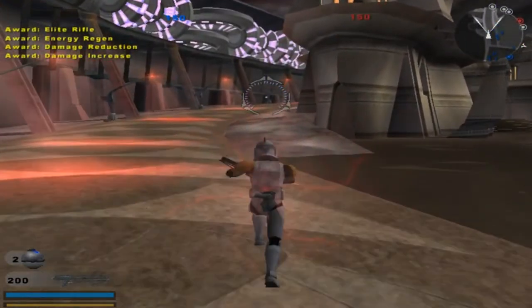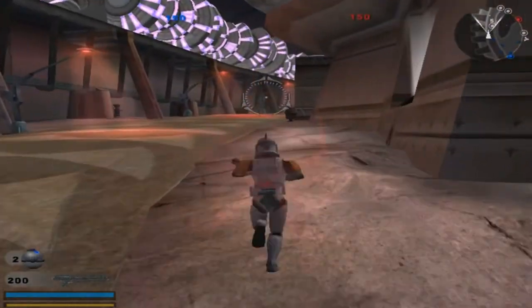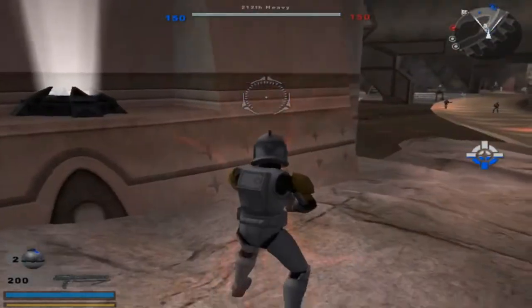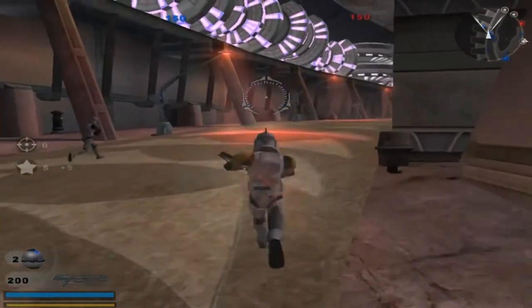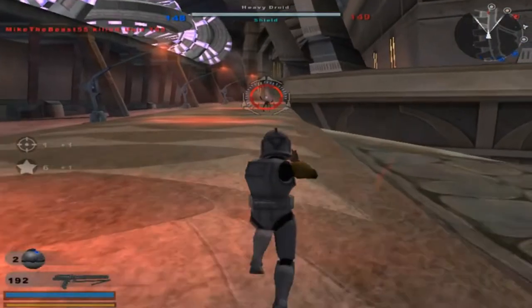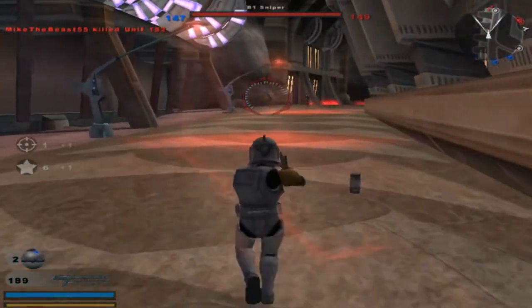We got the overpowered grenades here that will help us advance up the square — or at least I hope it does. The command post is under Republic control. Not doing too well so far. The command post is now under hostile control.